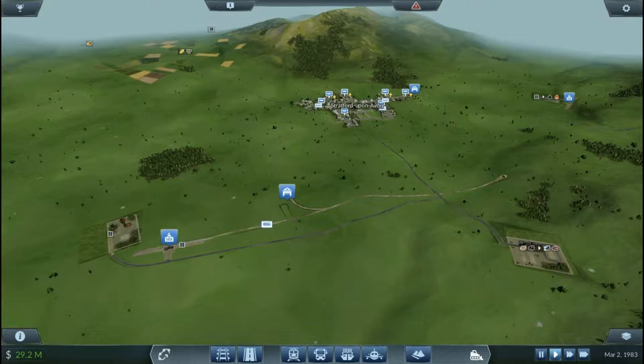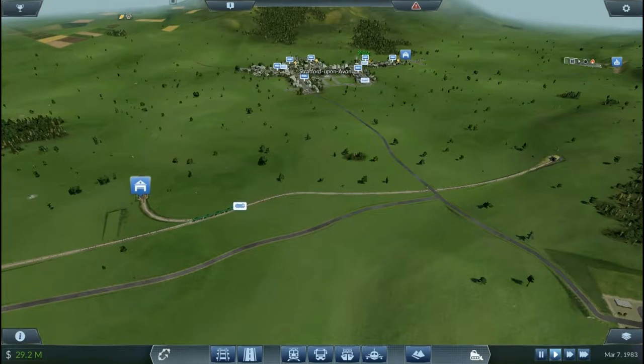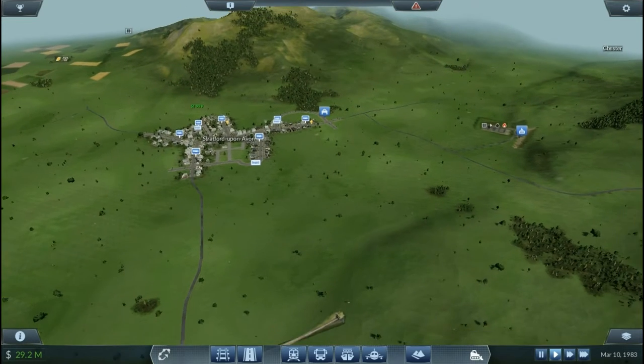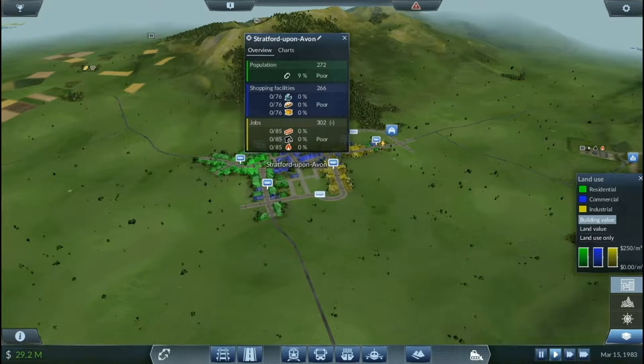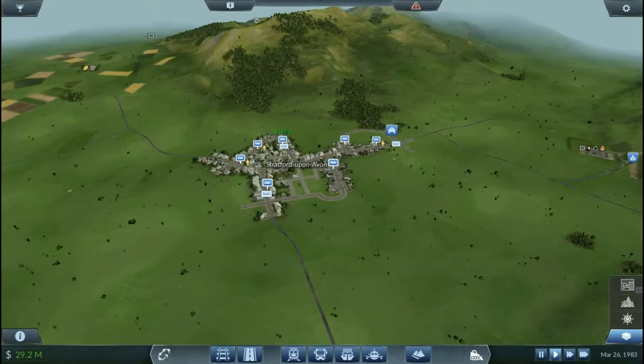My name is Features Gaming and welcome back to another video on Transport Fever. Last episode we built this train line of crude oil going from here over there to create oil. And now we need to find a route to transfer it into the city. We need to make sure that Stratford-upon-Avon is getting the oil in the right place.